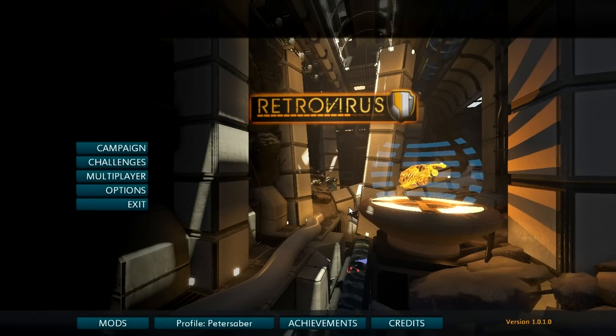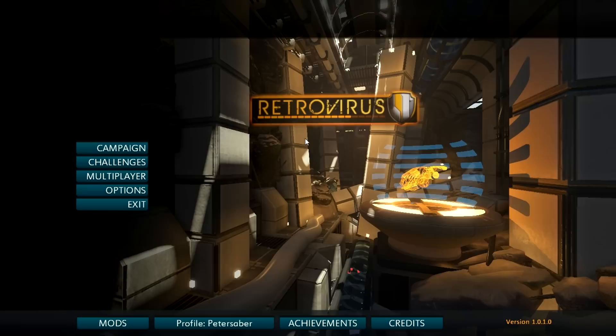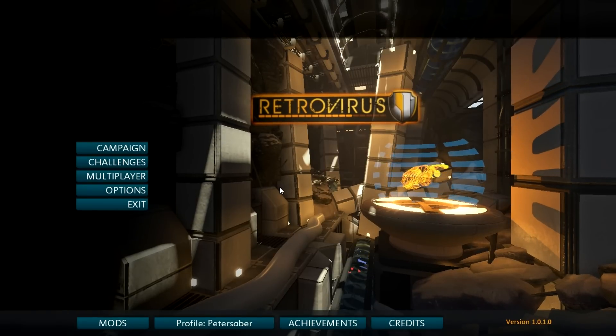Hello to both of you! I'm Peter Saber. And let me say this: Descent, a game from 1995, was my first game ever. I was a little kid — I'd break into an office a floor below mine and play Descent with a friend.